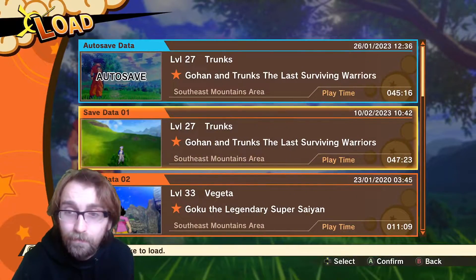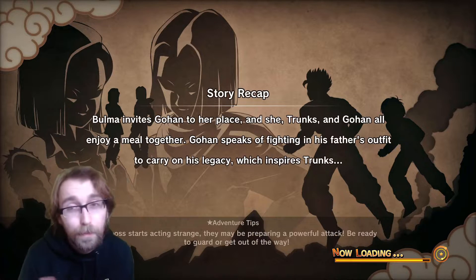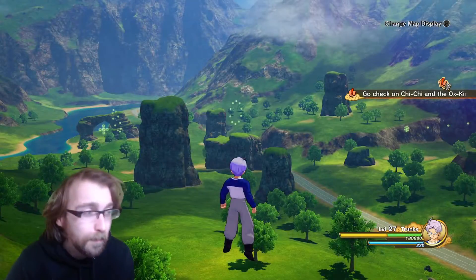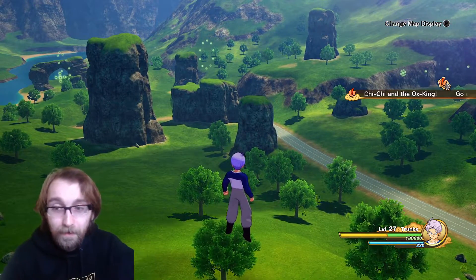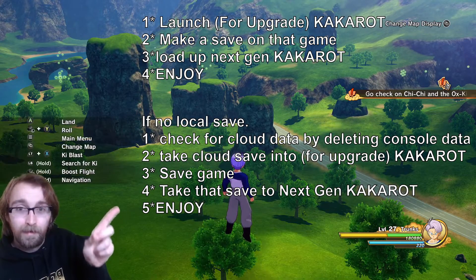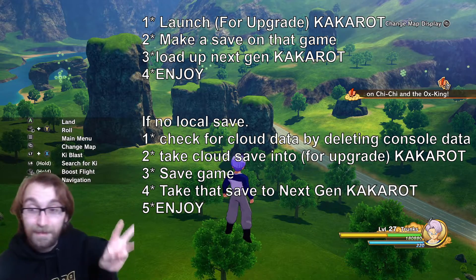And there we go — same saves, everything's working. So that was just a quick update video to try and help people, because I put a poll out last night as you saw at the start of the video and a few people are confused about how you go about this. So to summarise: step one — get your save; step two — cloud save; step three — transfer to next gen.